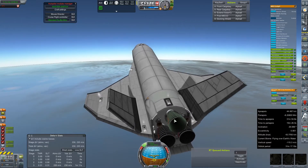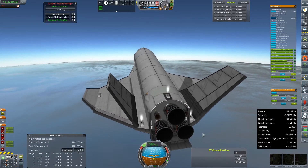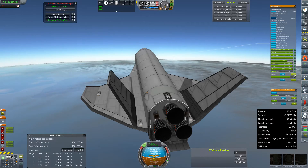1300 meters per second. I don't think we're in any real danger of burning these engines off at this altitude. So we're going to bring this nose down and in. Yeah, we need to shift some weight forward, I think.